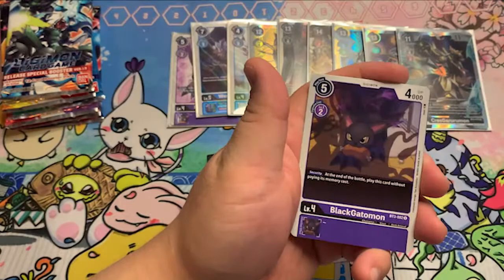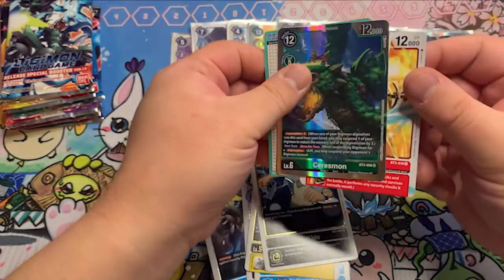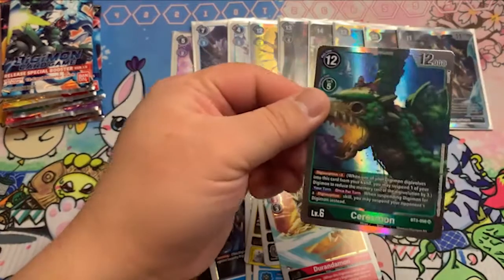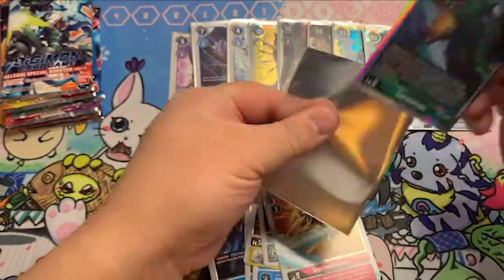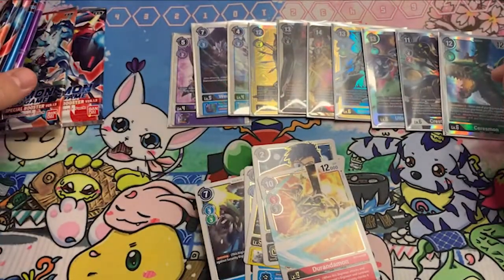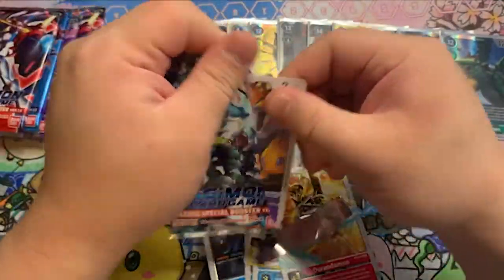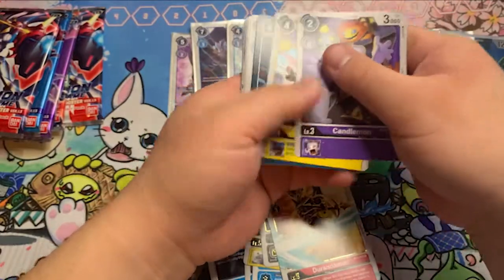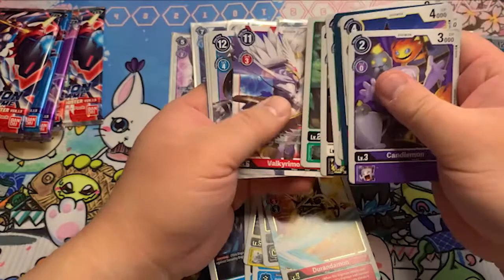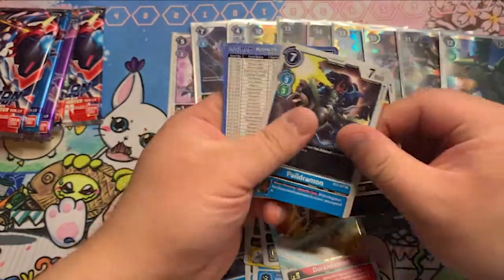Let's blast through these last packs in a couple minutes. Doradomon and Sarismon — he looks like an interesting fellow. About six packs left — let's blast through these and get right to the end. And Vykemon. Edamon. And Pildramon. Nice.